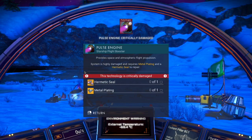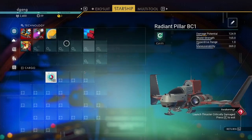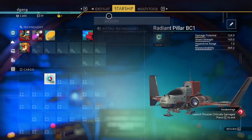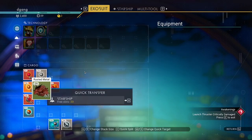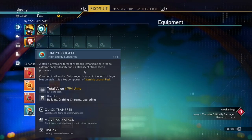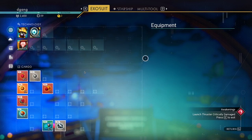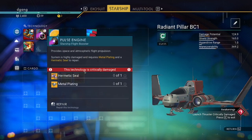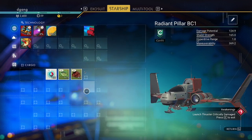Pulse engine needs a hermetic seal and a metal plating. I hit tab — now the starship has storage slots on it. If I hit X on this, I can put it in the starship. So here we need 50 pure ferrite and 1 dihydrogen jelly for the launch thruster. For the pulse engine, we need a hermetic seal and a metal plating. We don't even know how to make a hermetic seal yet.